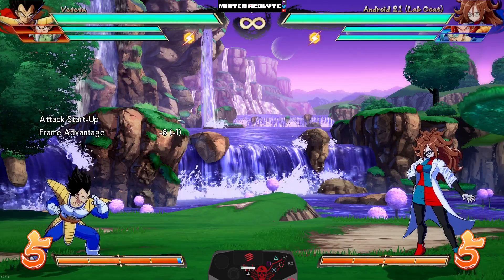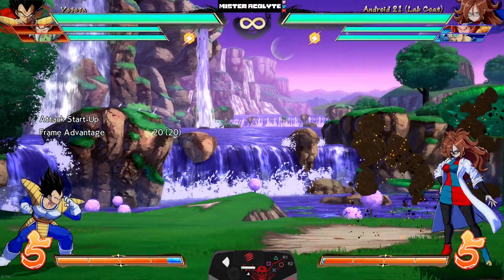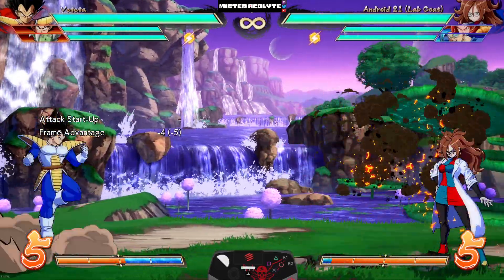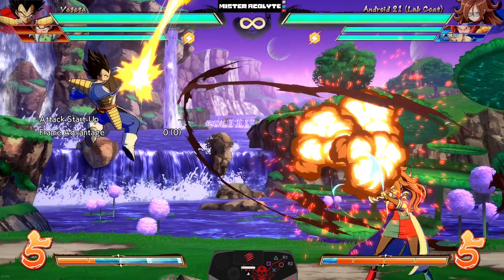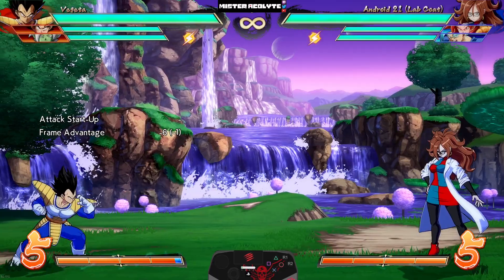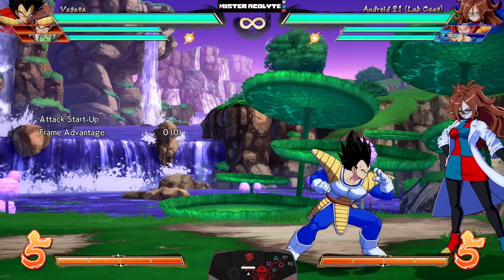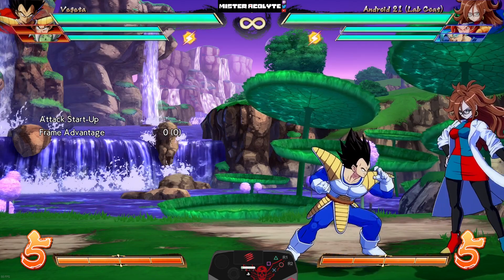Base Vegeta is another character whose stock went way up when most point characters got nerfed, and his stock is about to go up even more. Starting with his jump Ki Blasts — they got a bit of an overhaul: you can now whiff-cancel both his JS and his J2S into each other, so no matter which one you do you can rapid fire into the other on whiff or on block. They also buffed his medium Rocket Kick — it now has reduced recovery so it is safe from all distances.